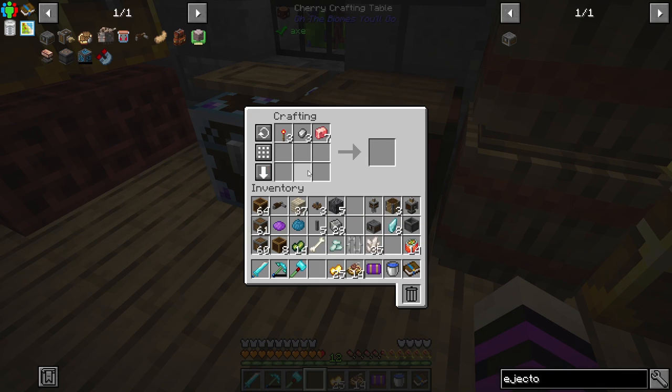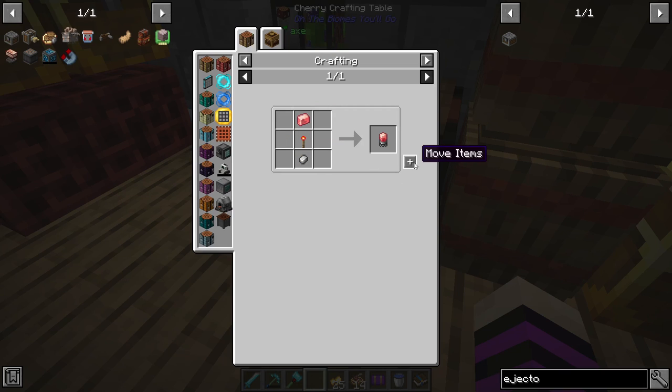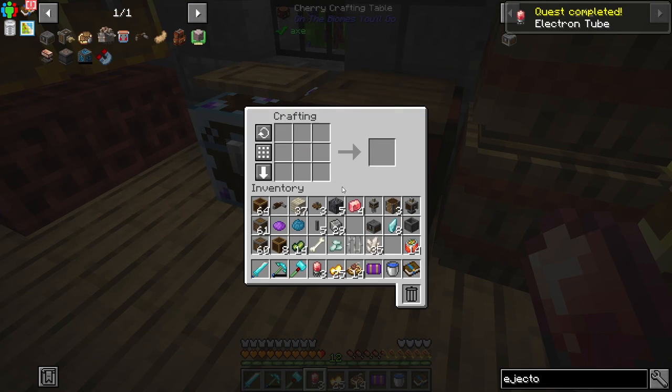Wait, what am I doing? Oh yeah, I'm only making three of them, right? That is not the craft. There we go — three of them. So we have that. We have andesite casings, we have cogwheels. We need more cogwheels. We need more buttons: one, two, three, four, five, six, seven, eight. More buttons.